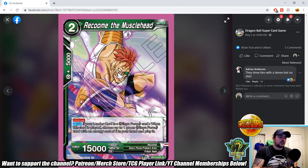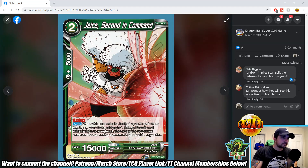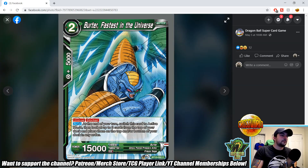Now we're seeing the Ginyu Force cards, which will tell us if the new Ginyu leader is worth playing. Raccoon the Musclehead — two-drop 15k unique; auto if the leader is a Ginyu Force card: when played, choose up to one green Ginyu Force card with energy cost of two in your hand and play it. These 15k bodies make them much more threatening than the red Ginyu Force versions. Jace Second in Command — unique auto when this card attacks: look at the top three cards, add up to one Ginyu Force card to your hand, then place the rest on top and/or bottom in any order. Birder Fastest in the Universe — two-drop 15k unique blocker, auto at end of your turn: switch to active mode, then look at the top three cards and place on top or bottom in any order, helping set up the leader's reveal effect.